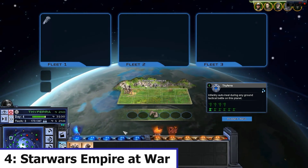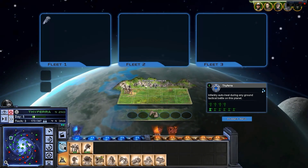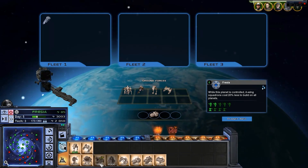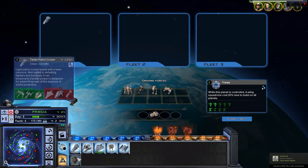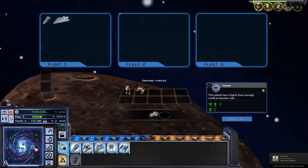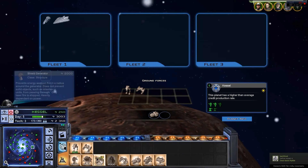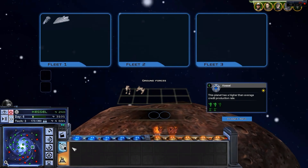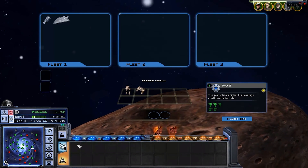At number 4 we have Star Wars: Empire at War. This real-time strategy game allows players to command their own armies and fleets during the Galactic Civil War. With great graphics and gameplay, this game is a must-play for any Star Wars fan.